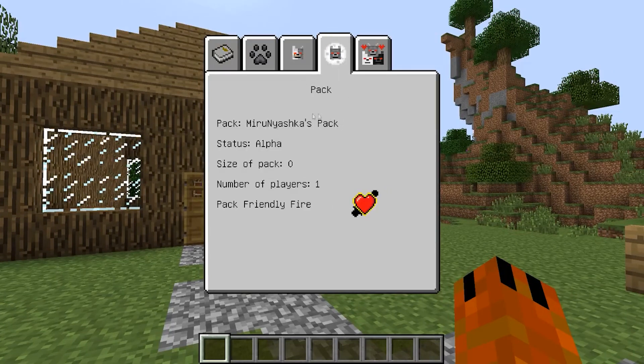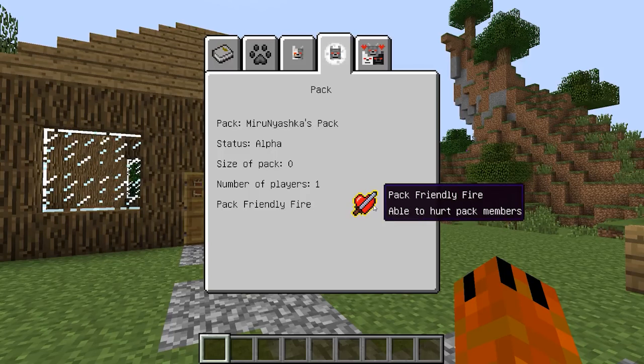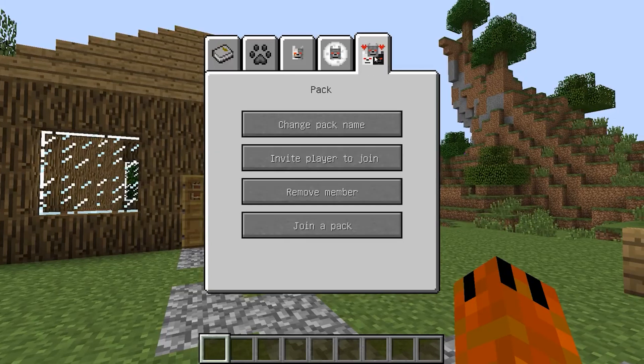The fourth tab contains the data of your pack: its name, your status in the pack, the number of pack members, and the number of players in the pack. In this case, you are alone. There is also an option to enable or disable hitting on your own, which I personally found very useful. The last fifth tab is designed mostly for multiplayer — here you can change the name of your pack, invite another player, exclude someone, or join someone's pack yourself.